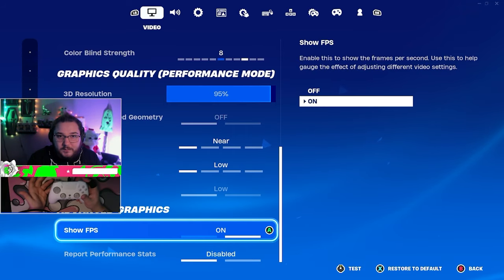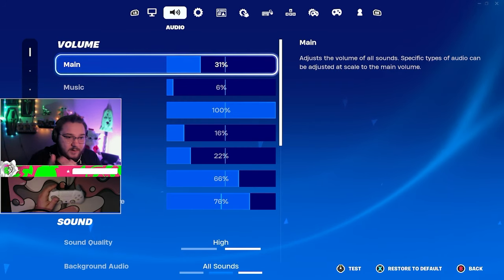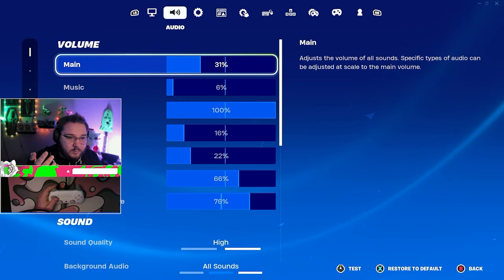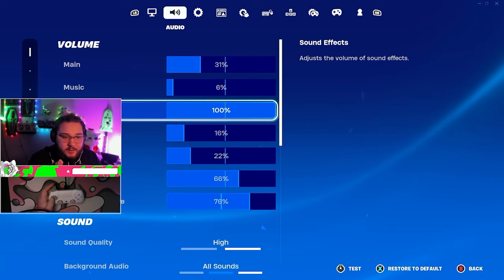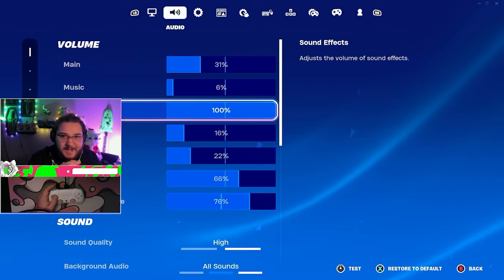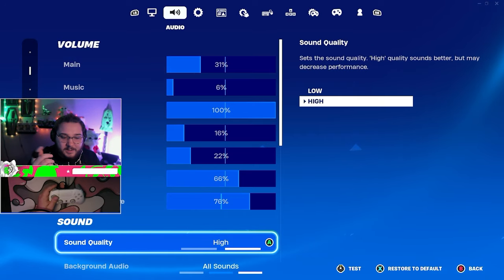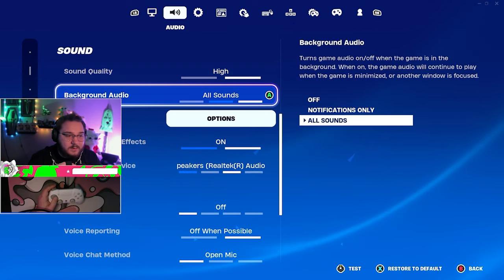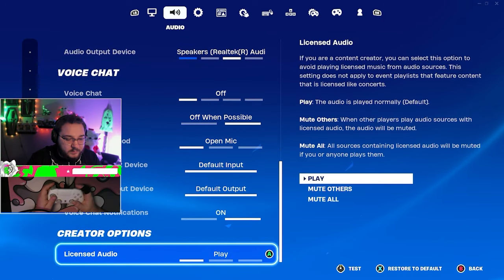Everyone's audio is different but we'll go through it quick. My main audio is at 31 which is kind of low, but I have my audio set up differently so it works. Sound effects at 100 — always keep sound effects at 100, you want 100% of your sound effect audio. Sound quality I keep on high, background audio is on all sounds, and the rest is personal preference — I don't really use voice chat at all.